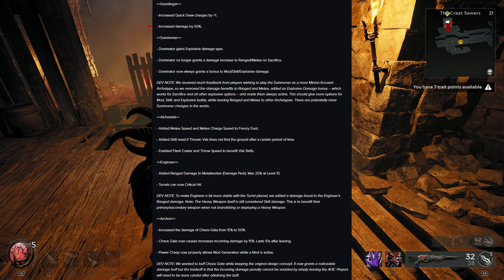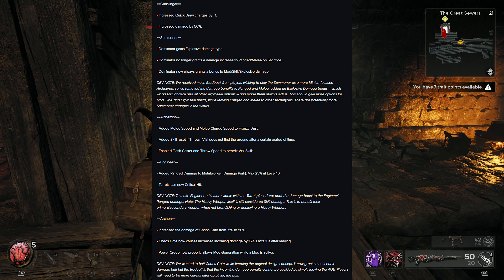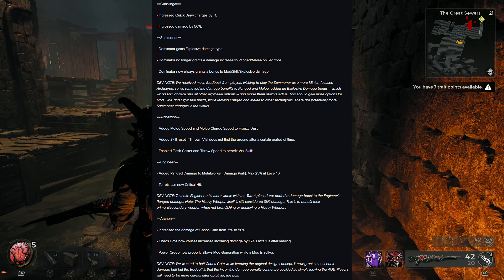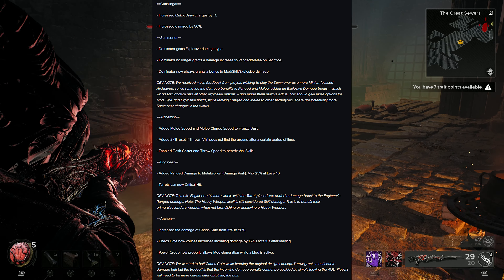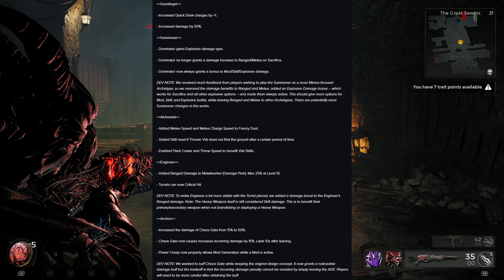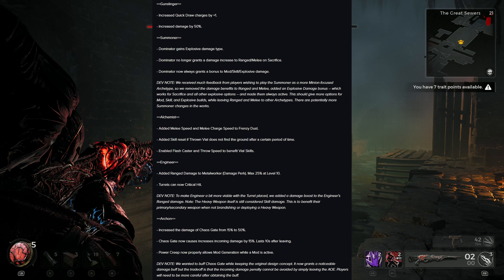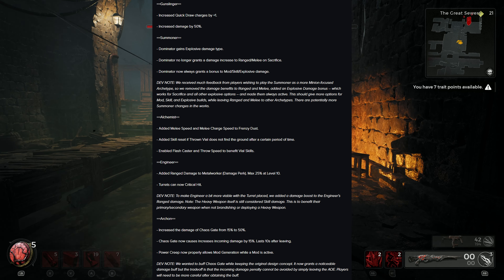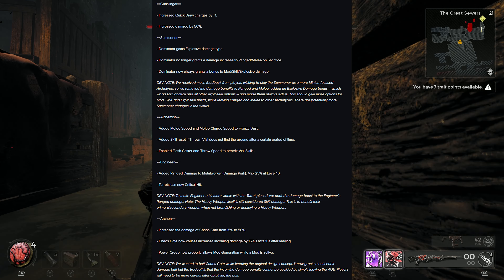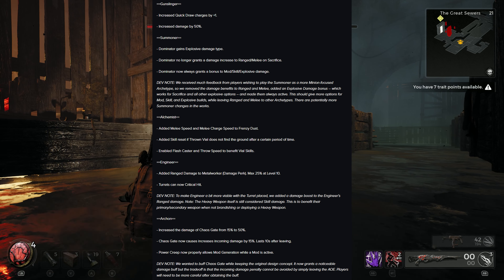Summoner: Dominator gains explosive damage type; Dominator no longer grants a damage increase to range/melee on sacrifice; Dominator now grants a bonus to mod, skill, and explosive damage. Dev note: they received much feedback from players wishing to play Summoner as a more minion-focused archetype, so they removed the damage benefits to range and melee, added an explosive damage bonus which works for sacrifice and all other explosive options, and made them always active. There are potentially more Summoner changes in the works.